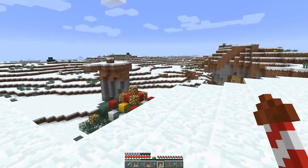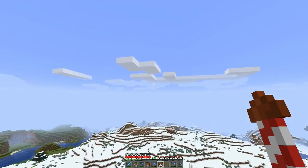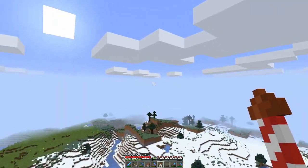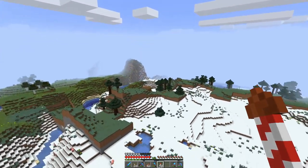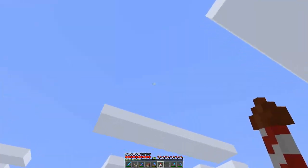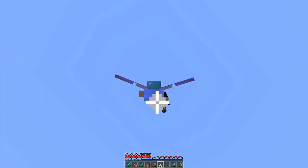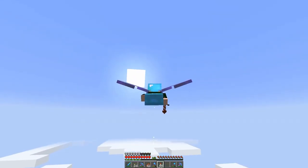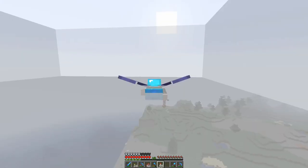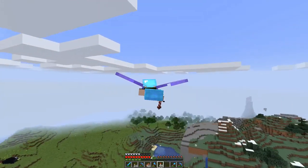I went exploring a bit and let me show you what I found. Everything seems normal, right? Like you remember the plains - and oh, what is this? A witch hut suddenly in what seems to be a spruce forest. As we go further and fly up, there's a lot of weird stuff happening - we have high grounds over here and grasslands over here.